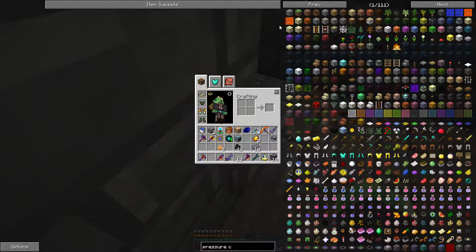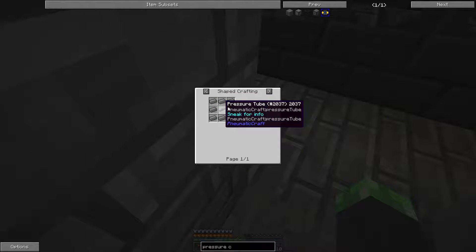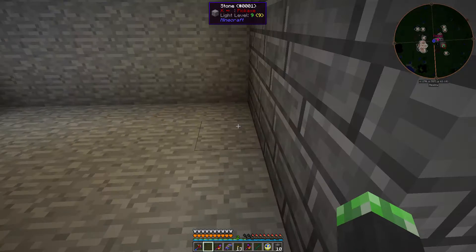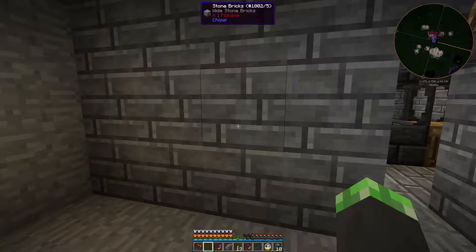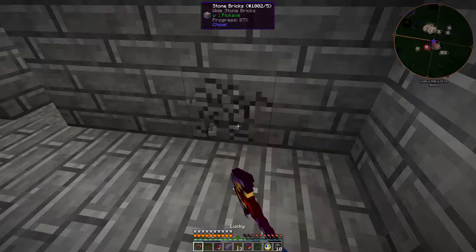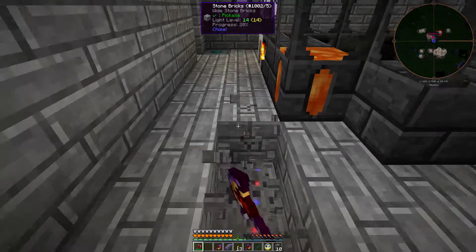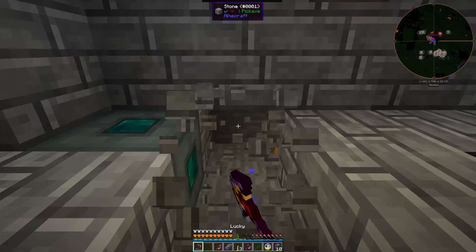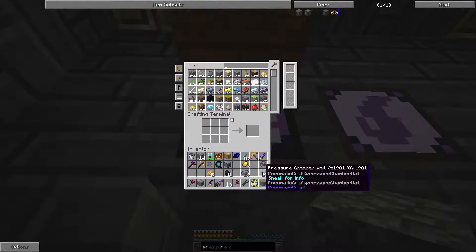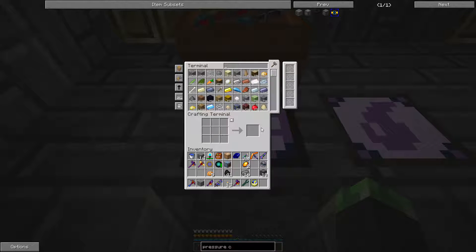A valve is surrounding a pressure tube — I'm gonna need some pressure tubes. I should get some AE over here so I don't have to constantly run out. Okay, let's run some AE cable. Whoops, stone. Here we go, then — cable.